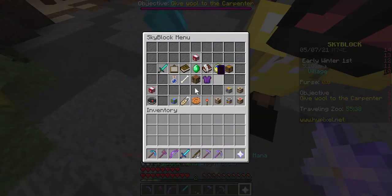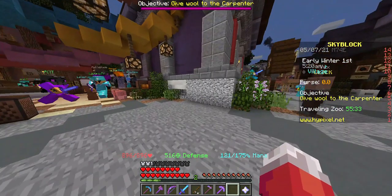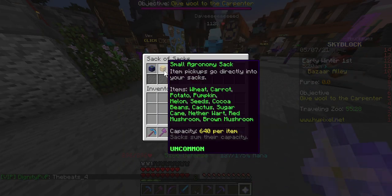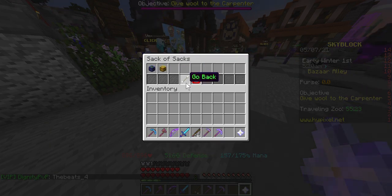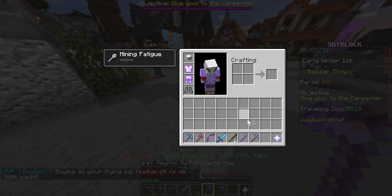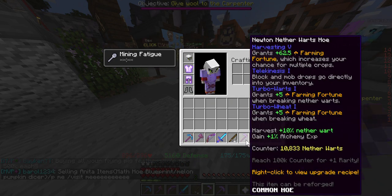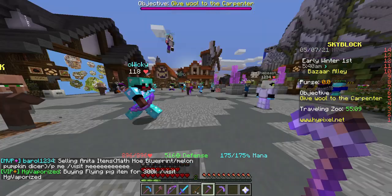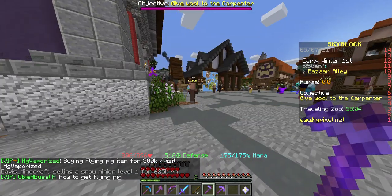You probably want to be farming wheat — it's a really good beginner method. Something you should get is probably any sack, and then get a hoe. It can be anything from a rookie hoe to a maxed out wheat hoe. I have a nether wart hoe, despite mainly getting wheat and not nether wart.